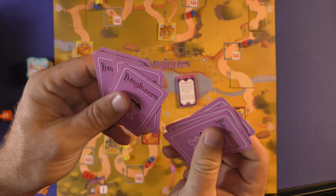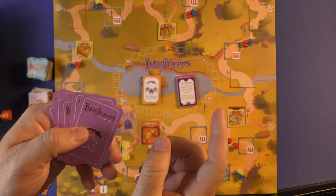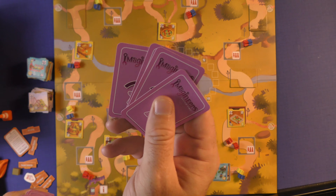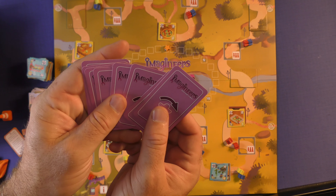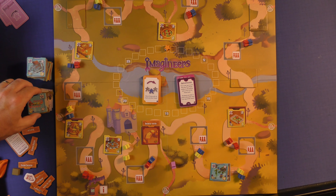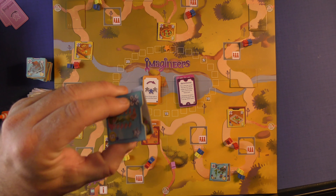Then you're going to shuffle these 12 cards that are the reviewer cards. You have the reviewer here on the path that leads to the park. You're going to take four of these out of the game, so you're going to be left with eight cards in a stack. You're going to draw one tile from each of these stacks, and you're ready to play the game.